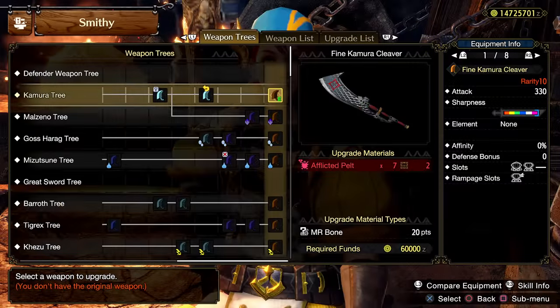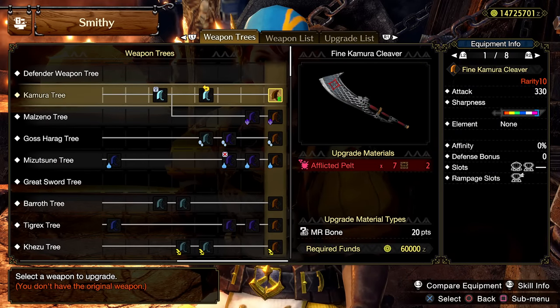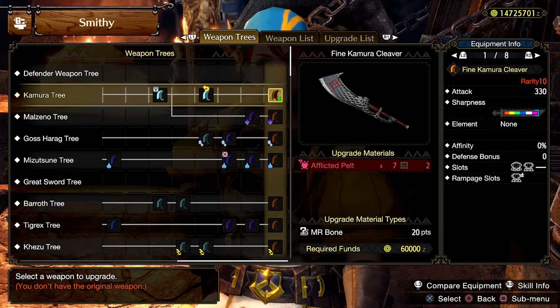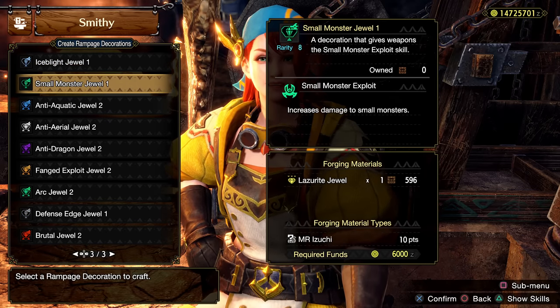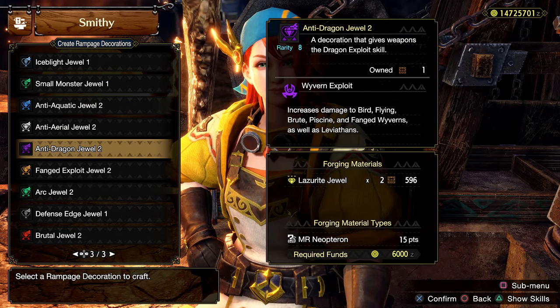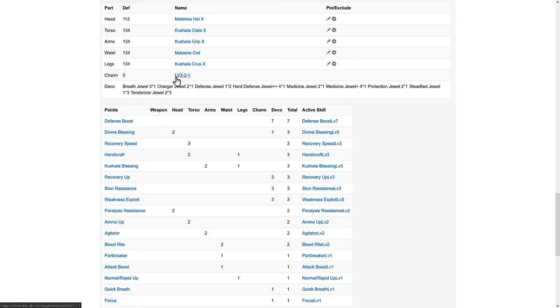For the weapon, Kamura is best as it gets a decent amount of purple, 330 raw, and has 4-2 slots. I tried Kamalaos's greatsword a while back, but to be honest my kill times were slower with it, so I don't think the poison is worth it without foray, which is hard to fit without a charm. For Rampage Deco, for all the builds today, you want an anti-species jewel for more damage against said species, but usually dragon is the best overall one.